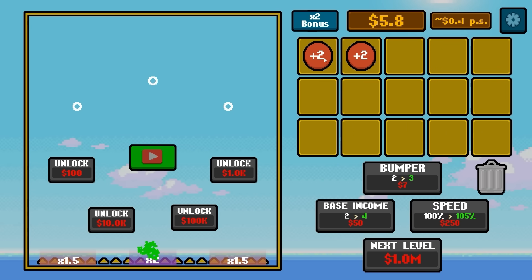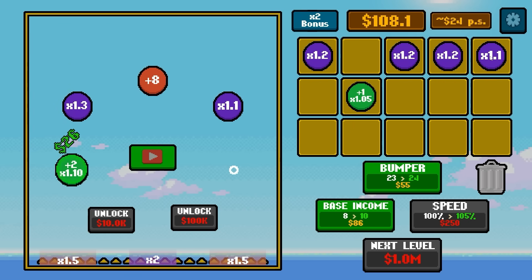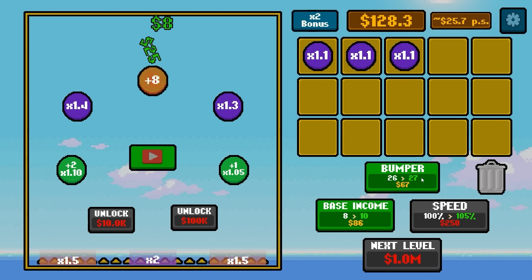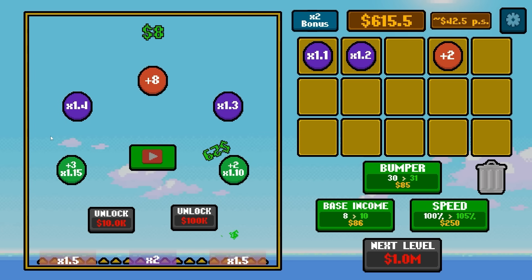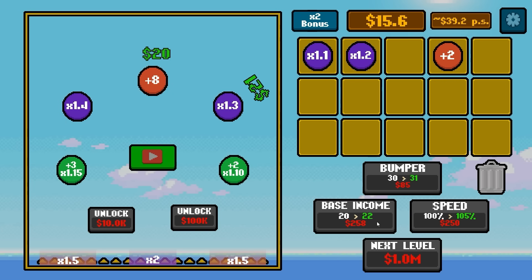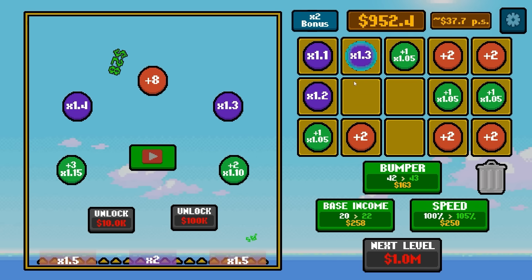So we're going to add some bumpers and get to work. It didn't take as long to save up $1,000. We have another spot for more bumpers and we got all sorts of multipliers — one side becomes 1.3, this becomes 1.4, and we got another one down there. Basic income is going to go up by a lot — that's up to $20. So $8 bumpers are hardly worth it anymore. $2,000 later, let's buy a whole bunch because we need some bigger multipliers.